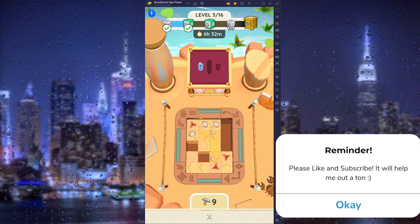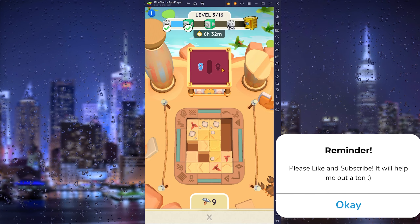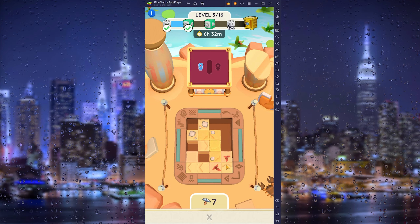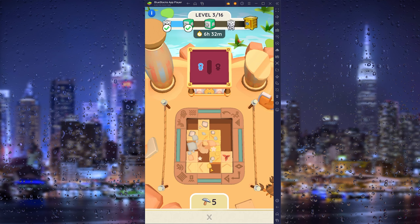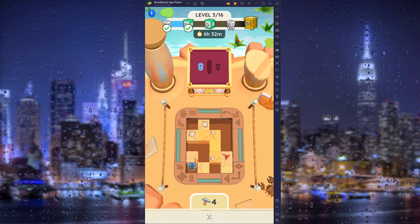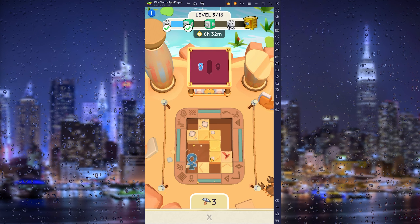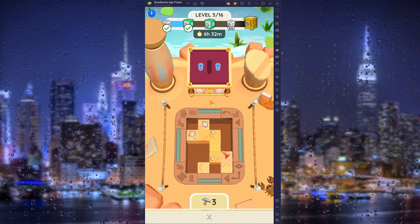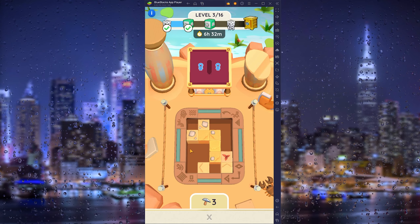Let's say this one has two tiles and I want to find the last one. I simply open up some tiles till I find something of use. As you can see there's one, and there should be a buff one as well. I earned a prize right here.